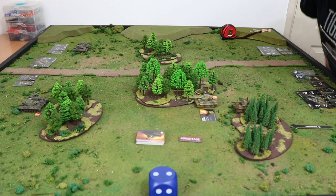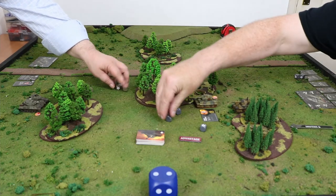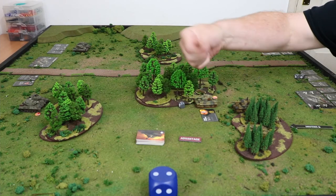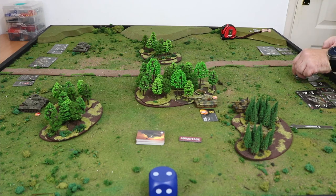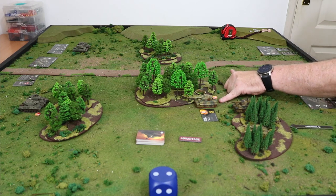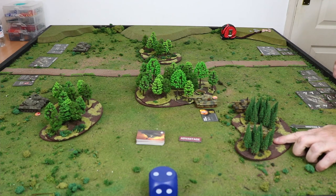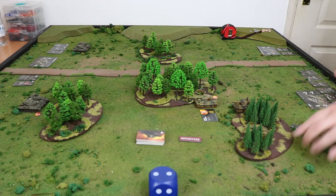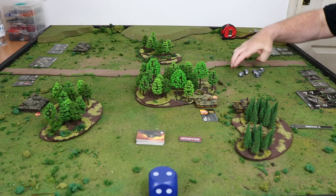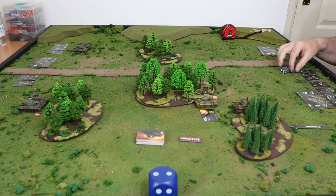In round two we're going to roll for advantage. Four dice looking for crits. I got one, you got one, but you got more hits — so it's your advantage. Which means you're going to move two of your tanks and then I'm going to move all of mine. He's got minus one initiative in both phases so he's going to stay stationary. And my boss man Tiger will stay stationary too, firing through cover.